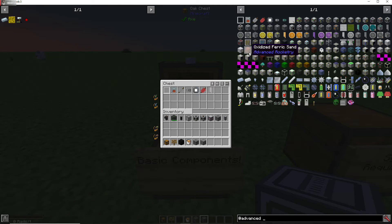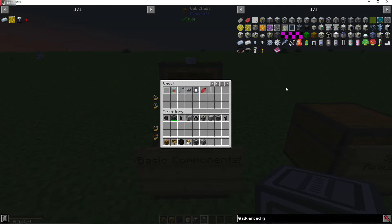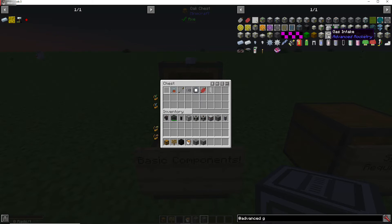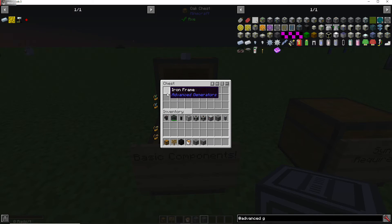You type into NEI 'Advanced Generators' or just type 'Advanced G'. This is pretty much what you're going to see for the mod. There's not a lot to it, but it's a multi-block mod so you can build it any way you want. There are a lot of upgrades to it. Basic components are: iron frame, power module, iron tubing, pressure valve, control circuit, redstone, iron wiring, iron tubing blade — and this is the turbine.